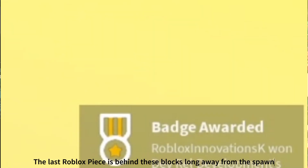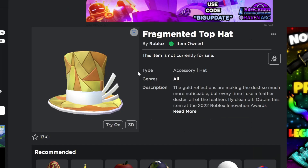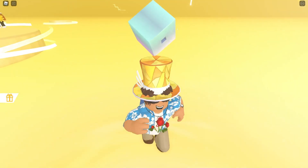As you can see we now got the badge for the top hat. Let's look at our avatar. Now we finally got the item. This top hat looks super cool — it looks similar to a Valkyrie because it has those wings.